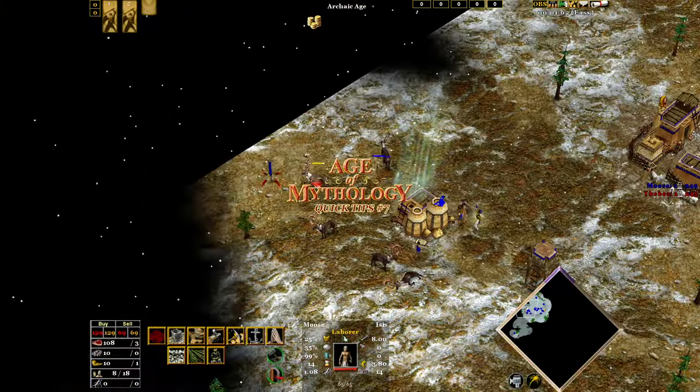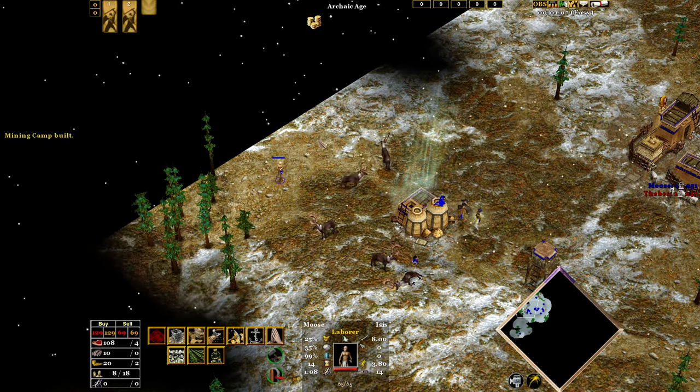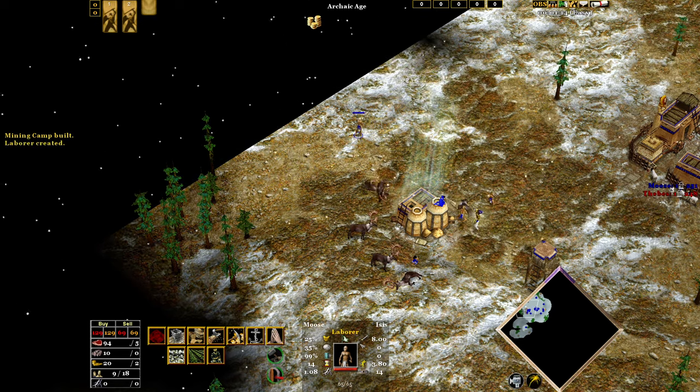Age of Mythology quick tips number seven: shooting back your hunt. If your hunt moves away from your granary, you can try and shoot it back. Move your villager to the opposite side of the hunt and try to shoot it back toward the granary. This works most of the time, but sometimes you get an awkward deer or two.